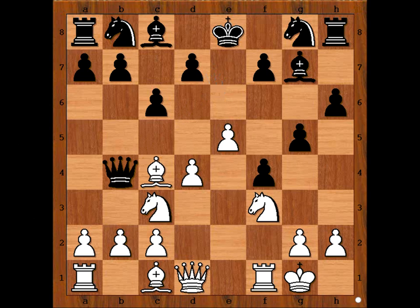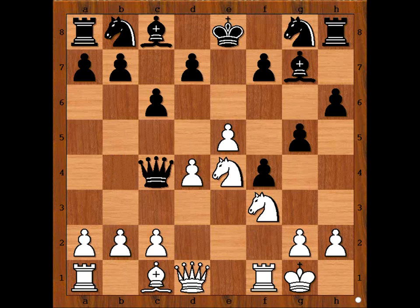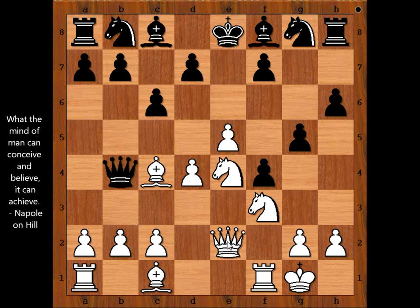e5, queen to b4, attacking the bishop. How would you defend the bishop? Perhaps bishop to b3 is not a bad move, but white had a clever response. Knight to e4, and black played bishop to f8. What's wrong with taking the bishop? If queen takes on c4, then knight to d6 check, winning the queen. Bishop to f8, defending d6. Queen to e2, defending the bishop and aligning the white queen with the black king.